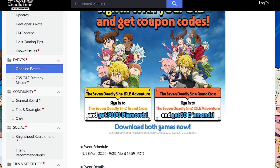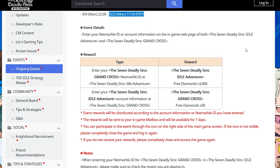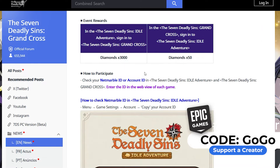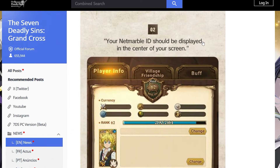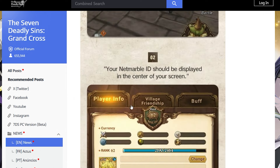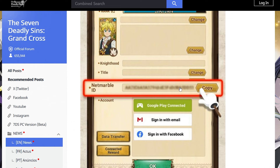Seven Deadly Sins Idle Adventure players: sign in to Grand Cross and get 3,000 diamonds. Grand Cross players: sign in to Seven Deadly Sins Idle Adventure and get 50 diamonds. The event runs from the 9th up until the 23rd. For us Idle players, we have to load up Grand Cross — download it, get through the tutorial (maybe 5–15 minutes) — then click the rank icon at the top of the screen. Your Netmarble ID will be displayed in the center. Hit copy — that code is your gift code.